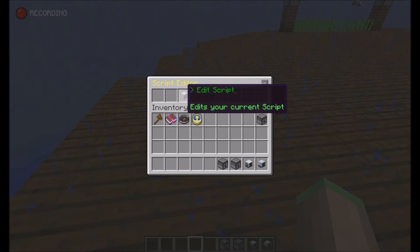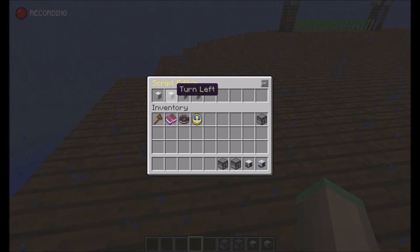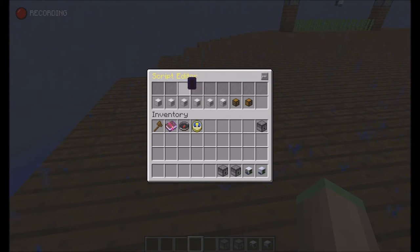I'm just going to edit the script. As you can see it's: start, turn left, repeat. It's simple as that. And if I add a new option right here — for example move forward. By the way, these are the default options for the normal robot.